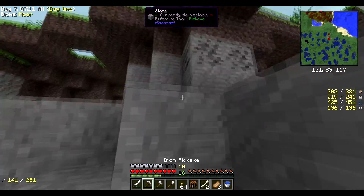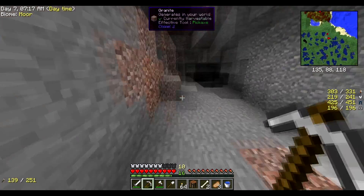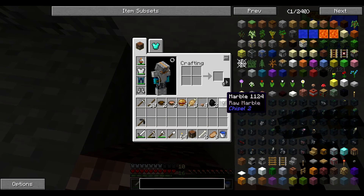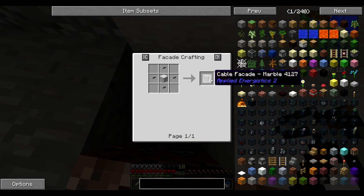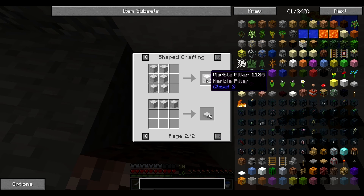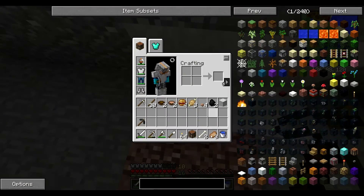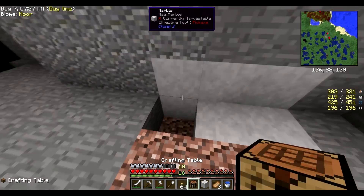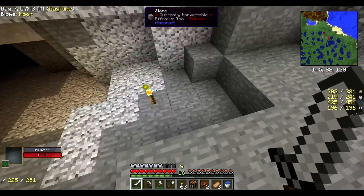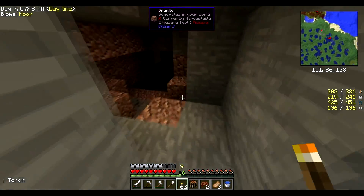I'll get some coal because we're running a bit low. What if this is marble? I can make marble, I can make arcade steps, bricks, marble pillar — that might look nice, but I'm not going to use it right now because I'm not building. Whoa, whoa, what the hell are you doing here — an alligator in a cave! That's something you don't see every day.